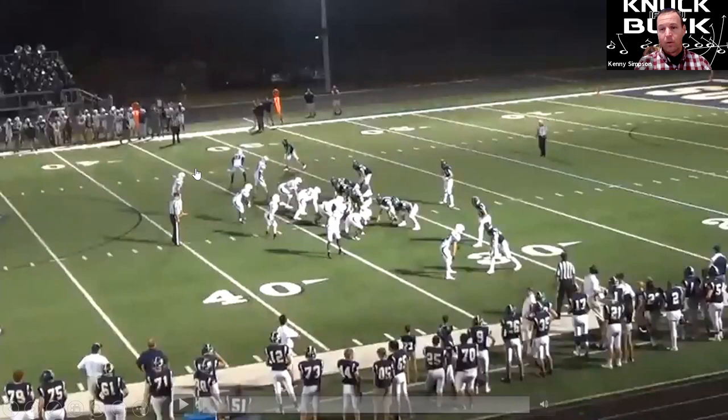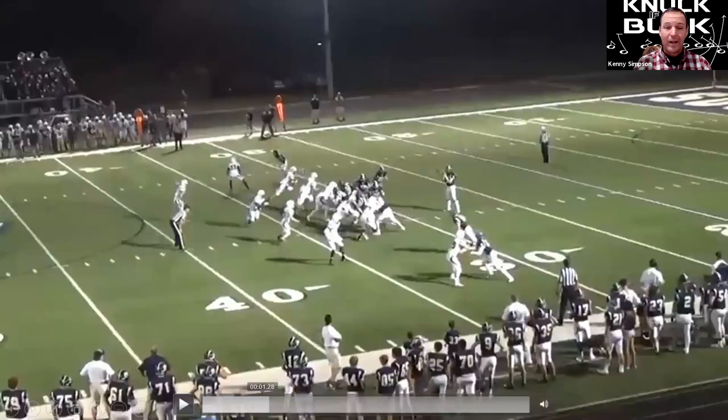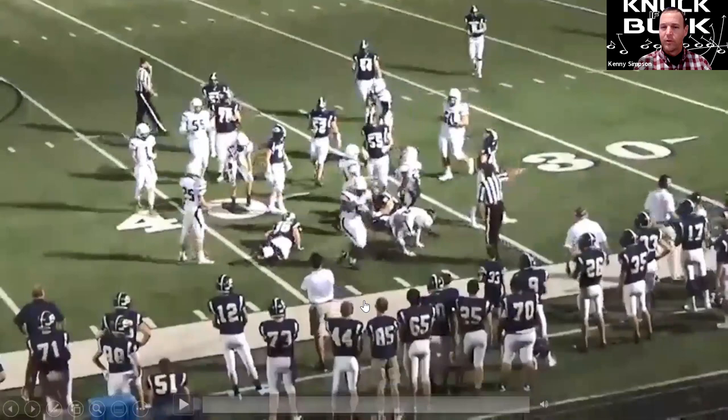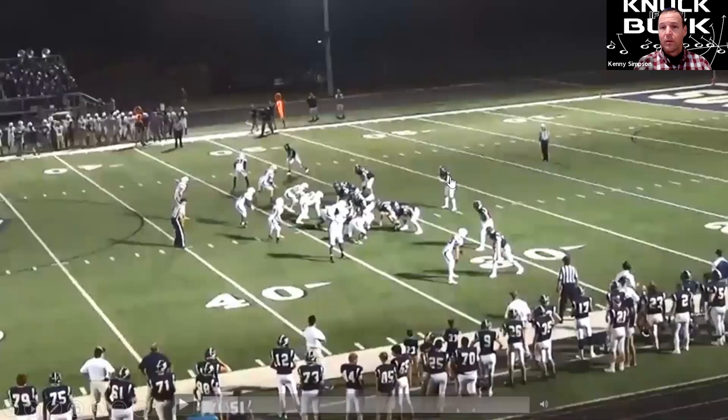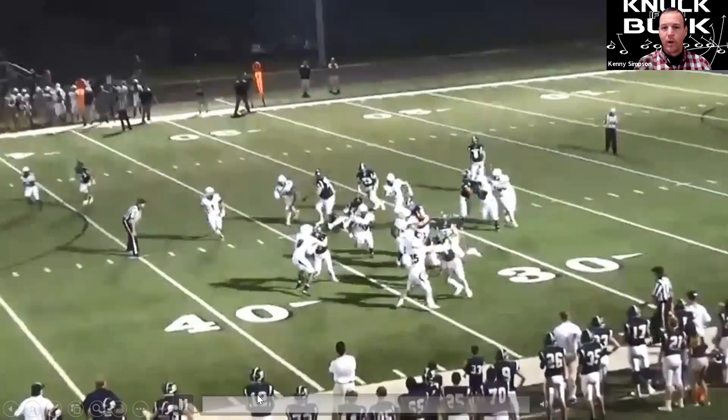Generally they're going to go tight end wing on the run game, which allows us to come back and run counter. We can throw the screen if we want — they were in man, so we didn't throw the screen there, but we can throw the screen or run counter. It's an easy read for our quarterback, all pre-snap. A lot of times by him looking that direction, we'll actually draw the inside linebacker out. Watch this inside backer — when he sees a screen look, he gets lost, and now he's easier to block. We're going to run this to put that player in conflict, and then hand the ball off underneath.